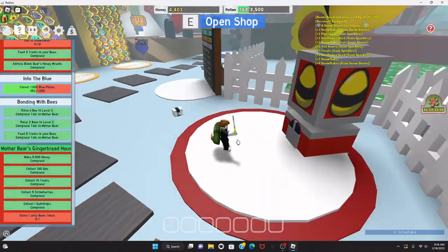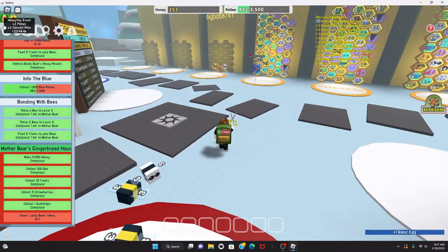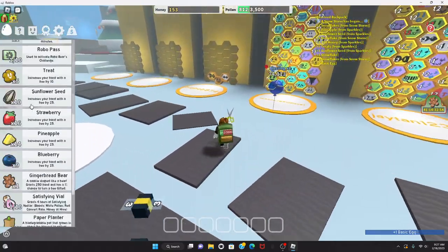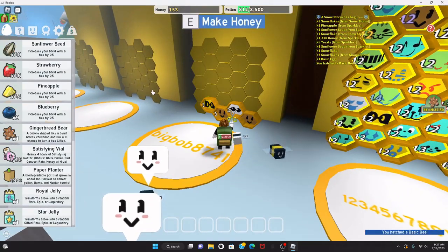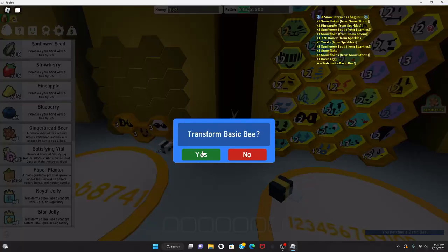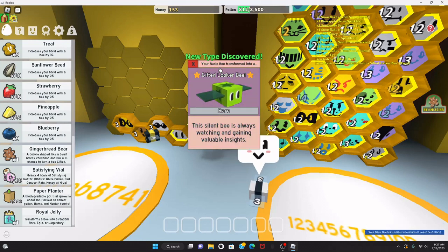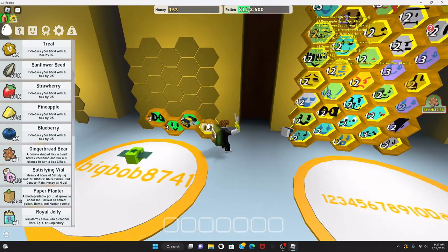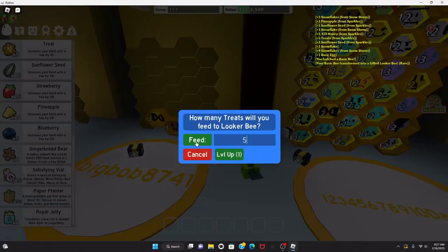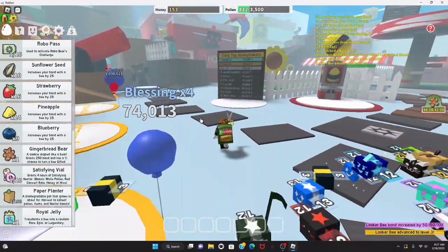I have this Mother Bear quest I want to turn in, but first I'm gonna buy a basic egg, put it in the hive, and use this star jelly on it — give me something good please. A Gifted Looker Bee! It's a new type so I think it's good. I have five treats — I'm gonna feed them all to my Gifted Looker Bee.